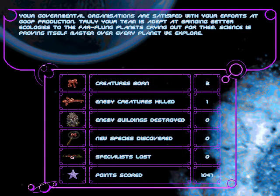Your governmental organizations are satisfied with your efforts at goop production. Truly, your team is adept at bringing better ecologies to the far-flung planets crying out for them. Science is proving itself master over every planet that we explore. And that concludes the third level of Gene Wars. Stay back next time for the fourth level, where we start to bring all these things we've learnt so far with an actual competing AI opponent. See you then.